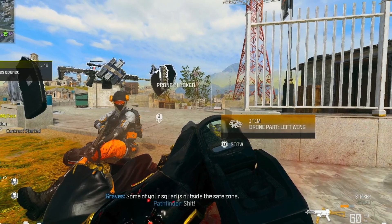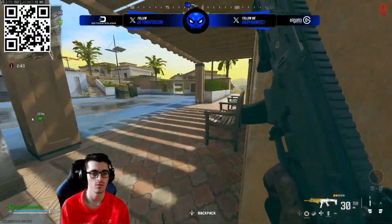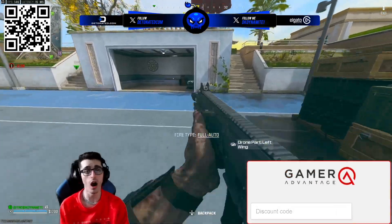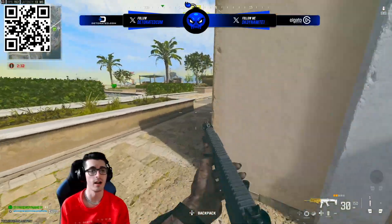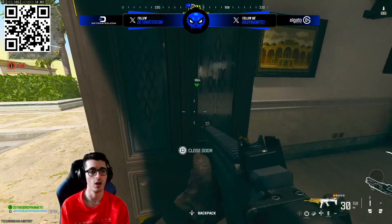I'd recommend doing this with a team so you can cover as much ground as possible with all the possible spawn points. However, there isn't shared progress for this Easter egg — if one player puts a part down, that part isn't considered placed for your other teammates. Only you. So it's an individual type of Easter egg and the reward will only be given to the player that places all five drone parts successfully.